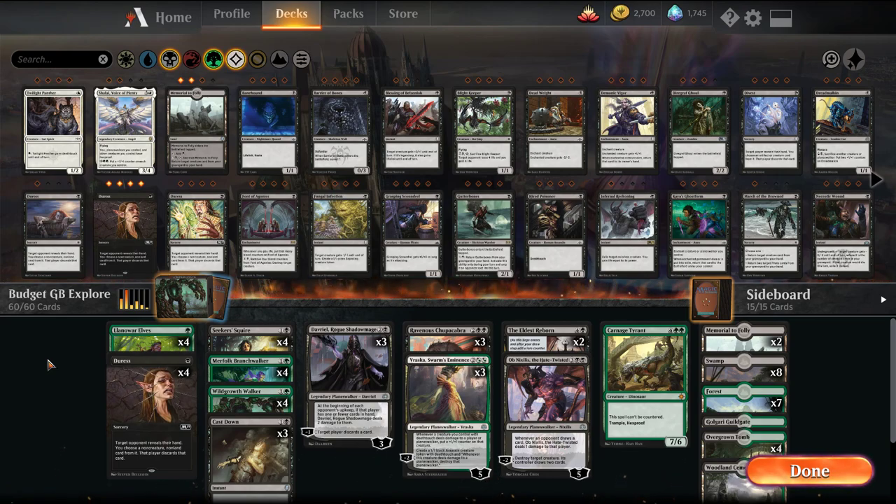We've done this for a number of decks — we've done black-white aristocrats, we've done blue-black control like the Kefnet build, we did a Saheeli build for Izzet Drake's Phoenix, recently I did a Gruul build that built into a Gruul mid-range list. After each build on the Arena subreddit, I'll put together a write-up, kind of explain the thoughts in more detail, and then answer any questions you'd have there as well.